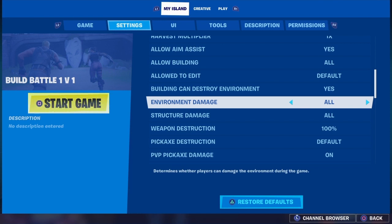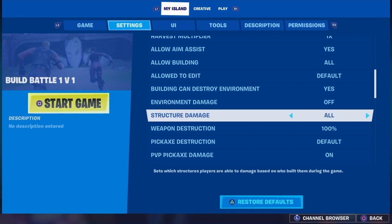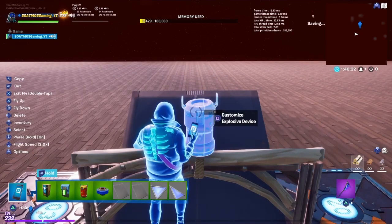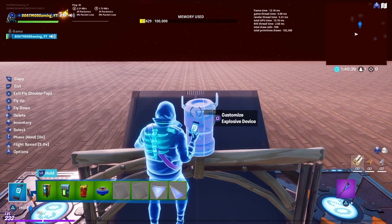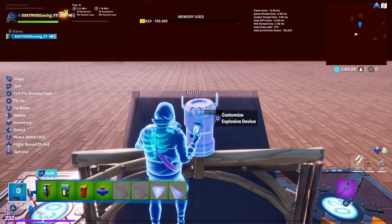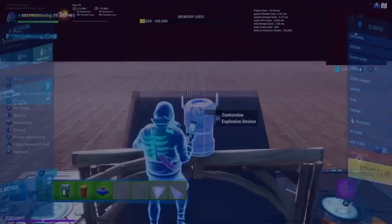In the island settings: 'Building can destroy environment' — damage determines whether players can damage the environment during the game: off. Structure damage: sets which structures players are able to damage — all self-built and enemy self-built. That means players can only destroy what they themselves or enemies built, not the map itself. This will fix the problem. I'm going to hit the backup button to save, then start the game to confirm the fix.